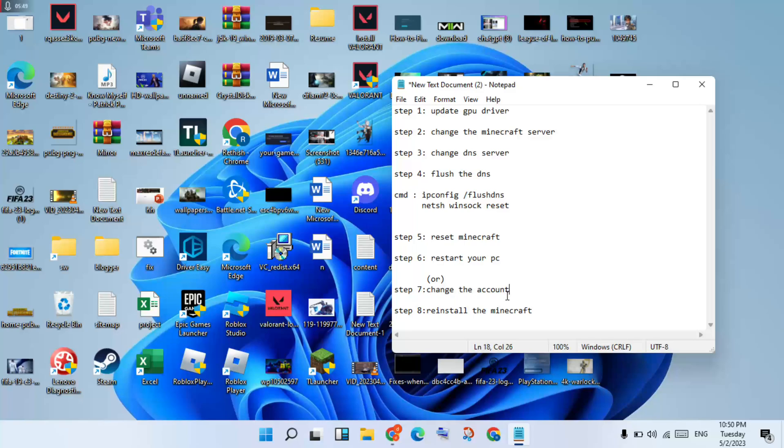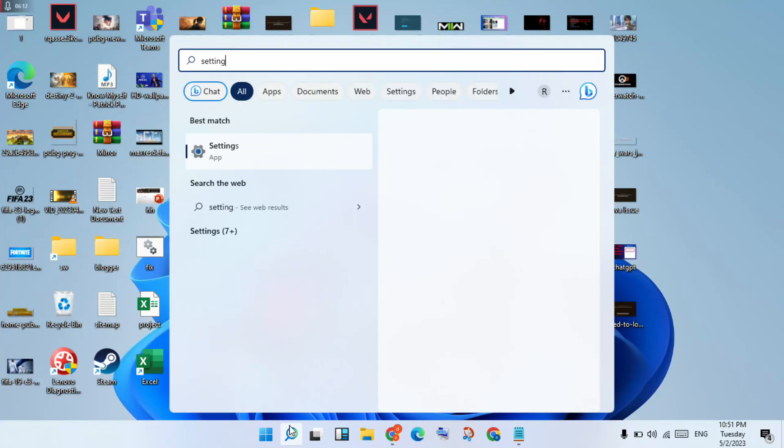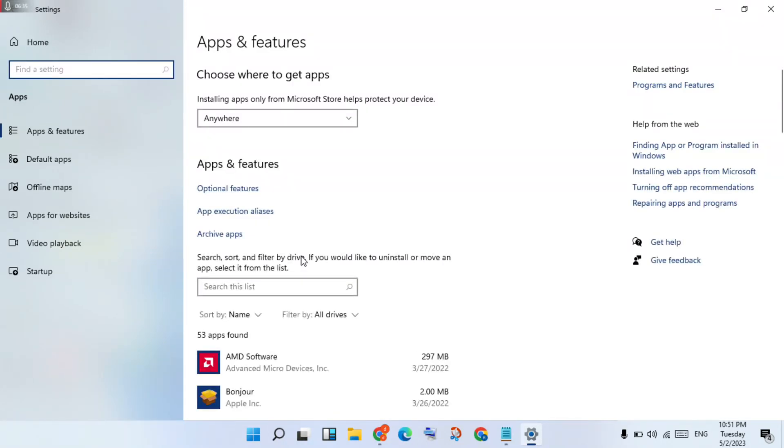For the final step, reinstall Minecraft. Open Settings, click Enter, go to Apps, scroll down to find the Minecraft Launcher, and click to select it.